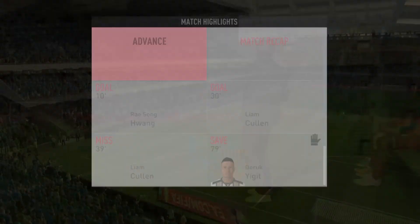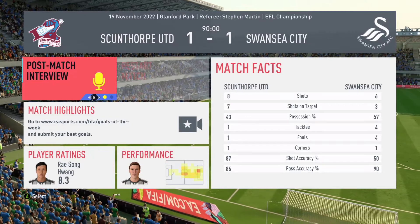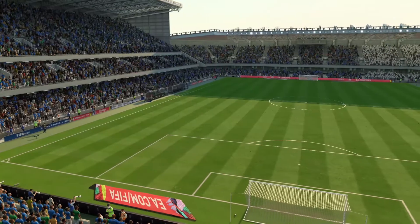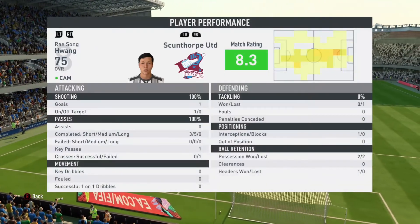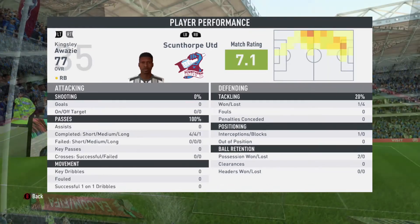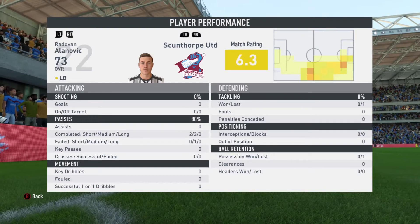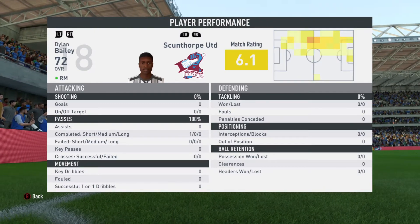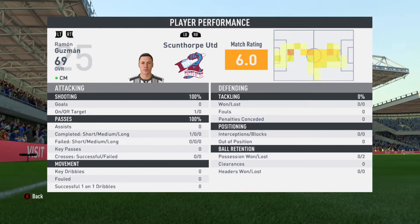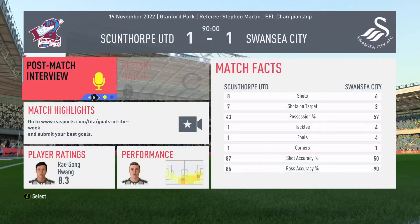Swansea City almost played for a tie — they got the ball and just held onto it for the entire second half. It seems like these teams are just sitting back as soon as they get a tie. It's eight shots, seven on target and somehow we just couldn't get it. Wang an 8.3, Manelik an 8.1, George Wood a 7.3, Jackson 7.2, Yijit, Awazi, Hung, and Valet all at 7.1. We go 1-1 with Swansea City.